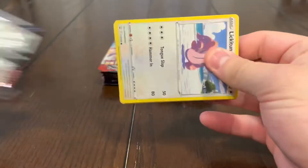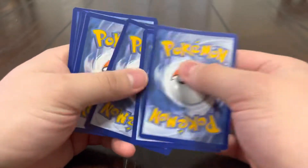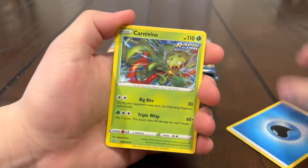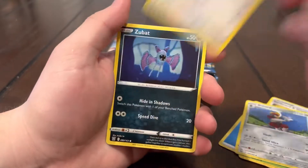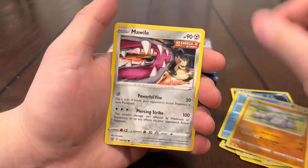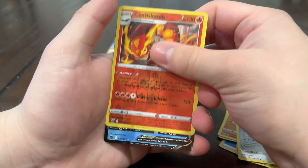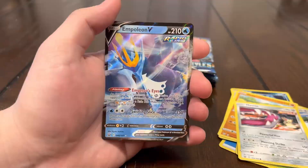We finally got a holo to end our cold streak — I guess that's ending it. We got that Carnivine, Bisharp, Lickatung, Zubat, Remorade, Onyx, Mawile reverse, and Sandaconda. We got that Aquafine too. And oh — at least we got Empoleon V! I called it! All right guys, Empoleon pack — maybe Empoleon is the lucky card today!